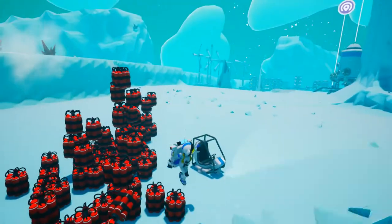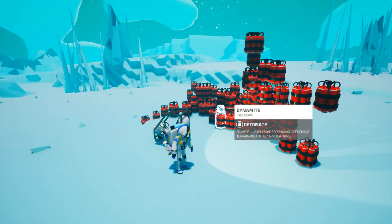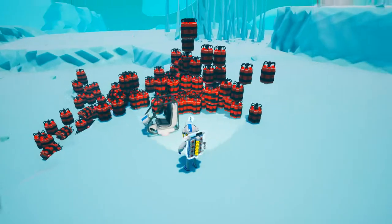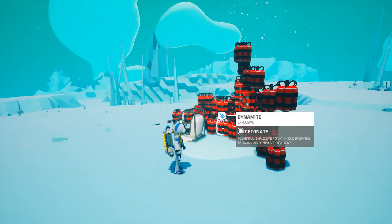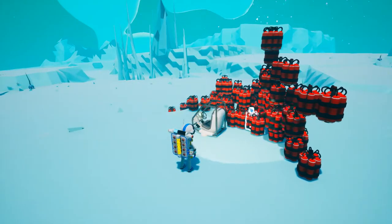When your oxygen runs out, the rover seat will kick you out of it because — I don't know — it just doesn't want your blood on its hands or something. But yeah, you can't die while in the rover seat as far as I know, but it'll kick you out.